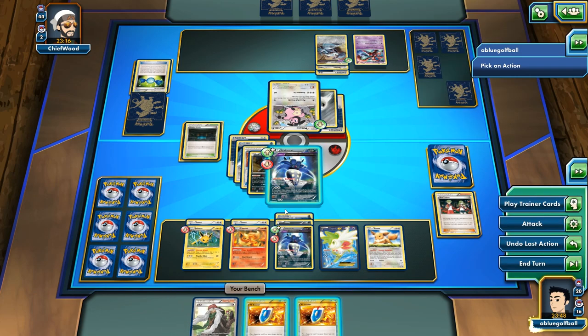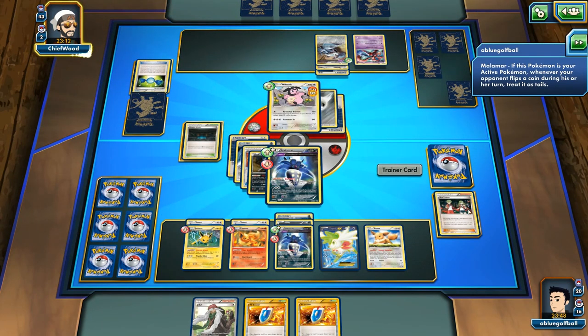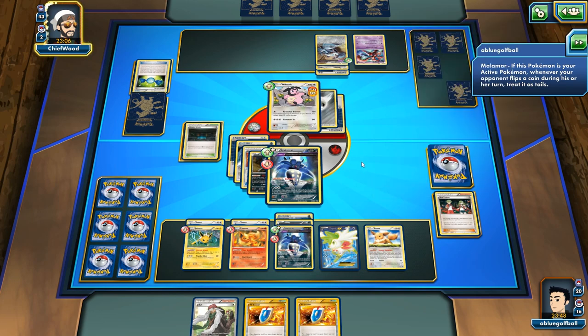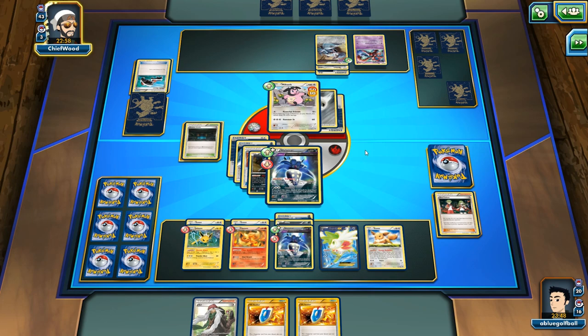We can play the Eevee and now we can confuse the Miltank. The Miltank's confused — if it tries to attack, it will be Tails. Hopefully my opponent doesn't read the Contrary ability. We'll get knocked out next turn unless my opponent retreats. I'm expecting my opponent to retreat. Here's a Roller Skates — it'll be Tails. My opponent flipped heads and gets six cards. Then my opponent could have retreated, slapped on a Muscle Band. My opponent could have played another Roller Skates — and he confuses himself. That's it.